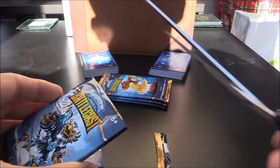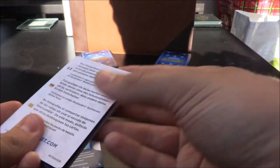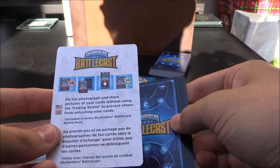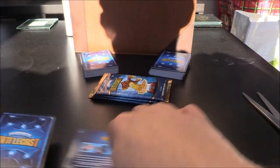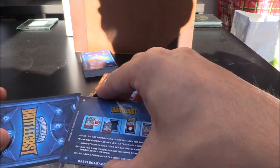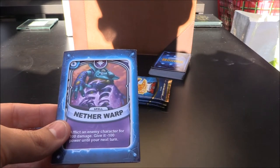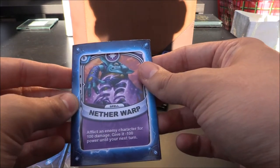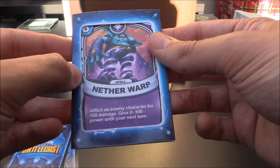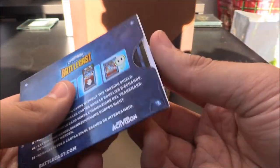Let's crack this one open and pull out the next load of eight — or should we say nine? Because of this lovely special card here. Go ahead and give that a scan, throw it off to the side. First card up out of these eight: we have Nether Warp, a magic six crystal spell. Afflict an enemy character for 100 damage and give it minus 100 power until your next turn. Not bad indeed.